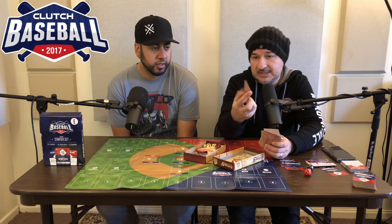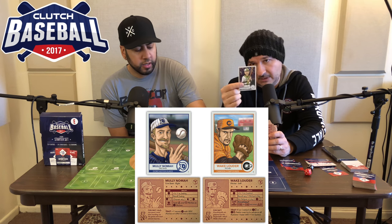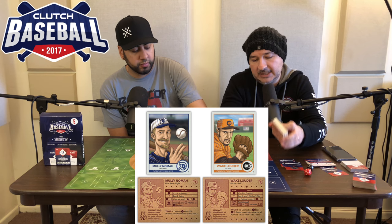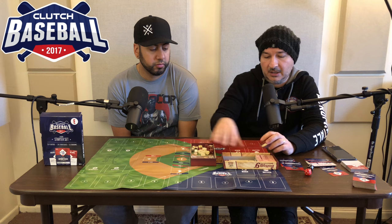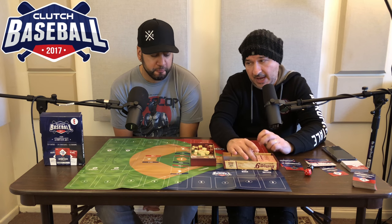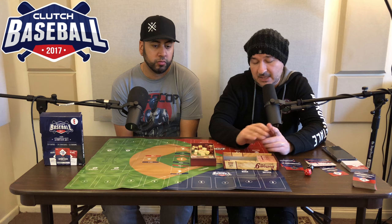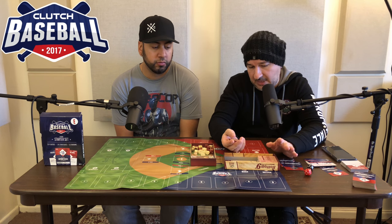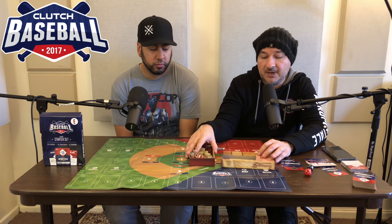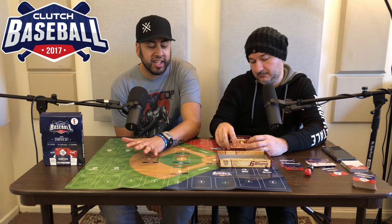Bottom of the Ninth plays just the bottom of the ninth inning — you're either pitching or batting, and you don't switch. If you're pitching and the other team doesn't score, the game goes to extra innings and eventually you win. If you're batting, you win by scoring at least one run since it's a tied game. It's a fun game.